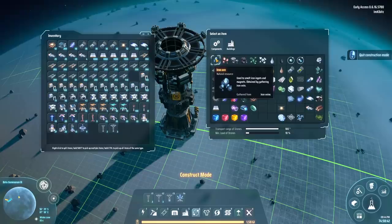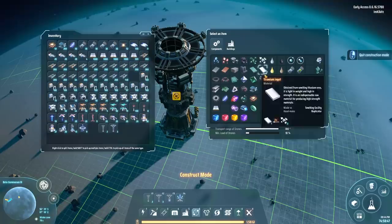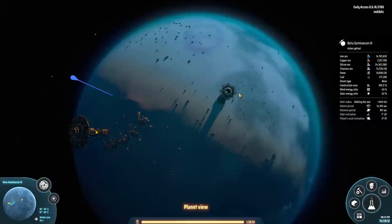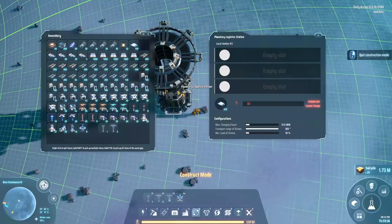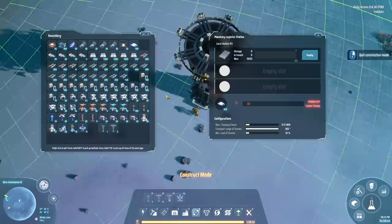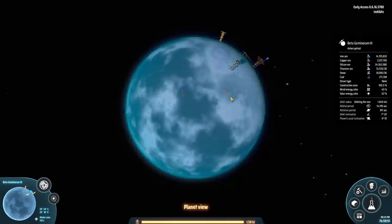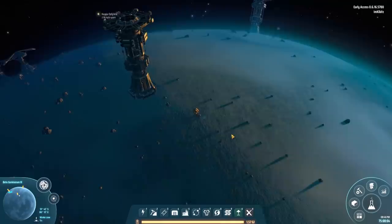We're going to bring in raw ores from other planets to be processed here, and we're going to do everything with drones. We'll have an interplanetary tower bring in all the iron from the solar system. The drones will carry it to a tower where it will be processed in a huge line of smelters. When the iron is smelted into ingots, they'll be sent into another logistics tower, and more drones will carry them wherever they need to go. Lots and lots of drones — this planet will be blotted out by drones by the end of the episode. But doing things this way will future-proof us and be a lot more convenient.